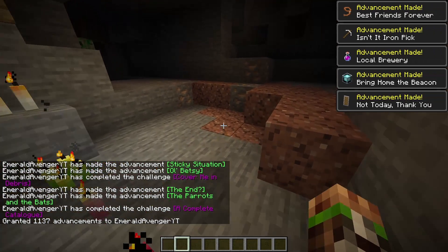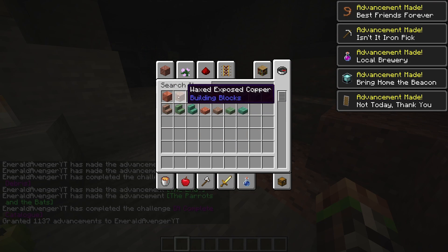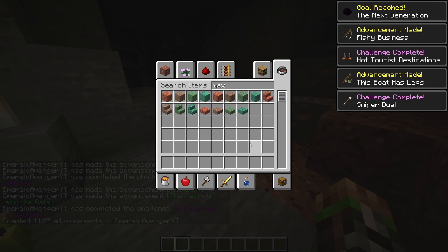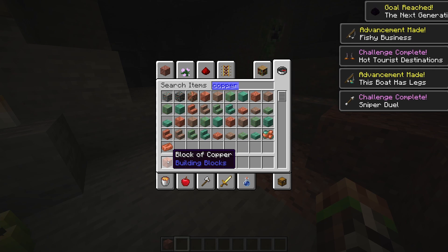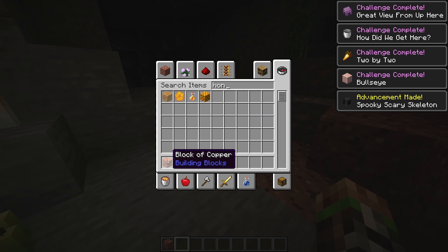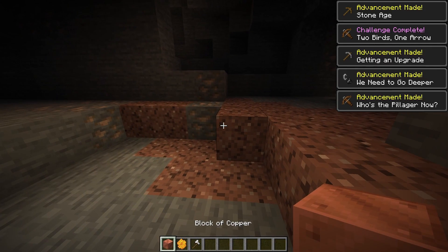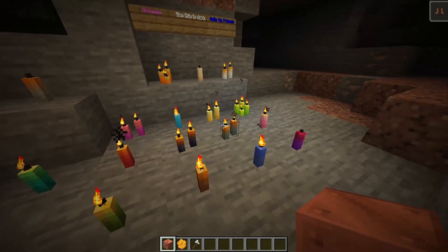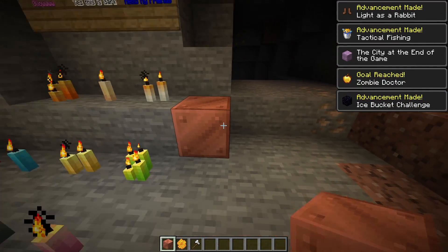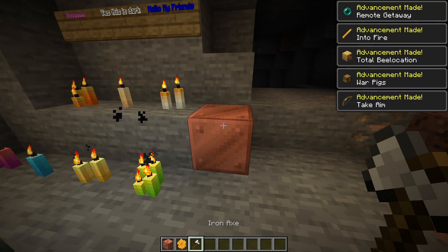So the wax on, wax off advancement is granted to you by waxing copper. I might have made a mistake — I definitely made a mistake. Wax on, wax off: you just put wax on copper and take it off. That's it. You get wax on, wax off — pretty straightforward.